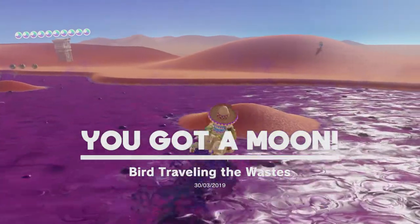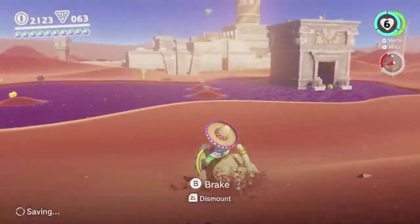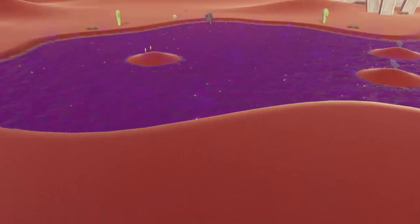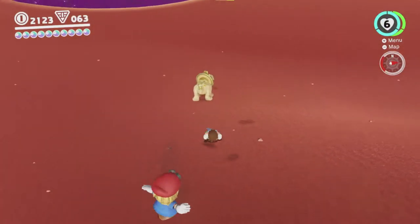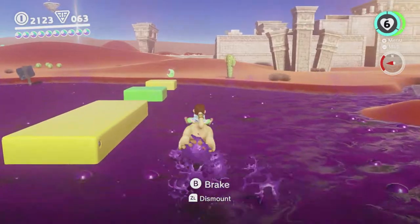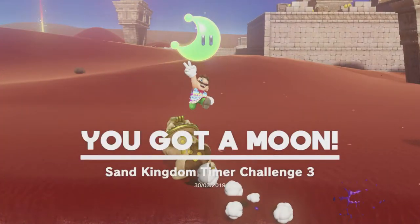The timer challenge is just over here. I believe the way you're intended to do this is with the Jaxi — it gives you some platforms so you can cross the poison as Mario, but you can also just do it with the Jaxi and I think you're supposed to, since it's the Jaxi poison pond and all that. You could probably jump over there as Mario, but this way is just as easy. Yeah!